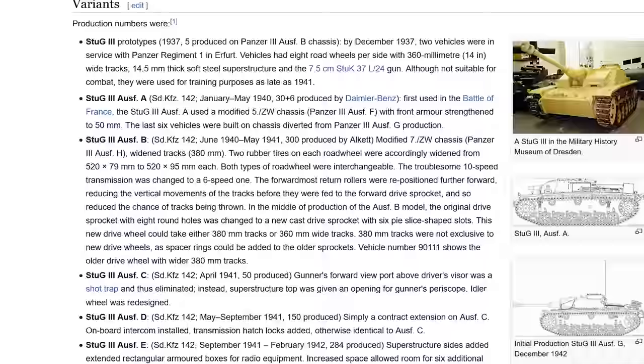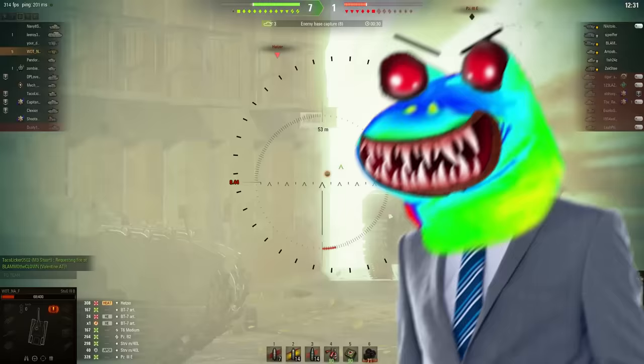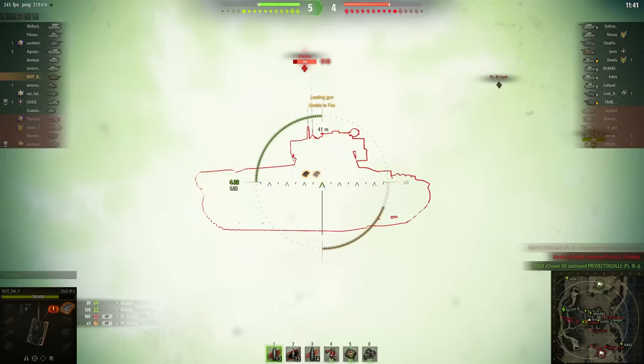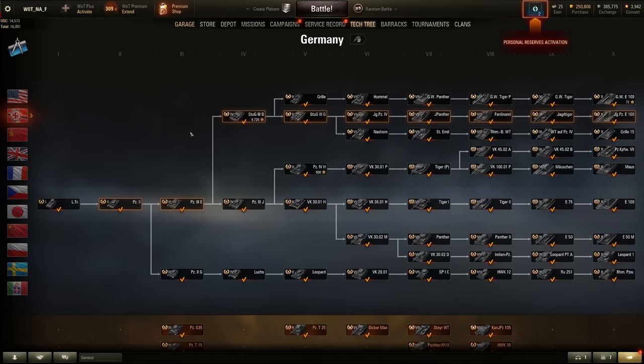Tier 5. I managed to find another Stug. The German army actually produced a ton of different Stug designs throughout World War II. The difference between this one and the last one is really nuanced, but basically this one is better and they used it a lot more. I wasn't able to absolutely annihilate my enemies like in Tier 4, but I still got two kills. Win! Which for me is good enough.